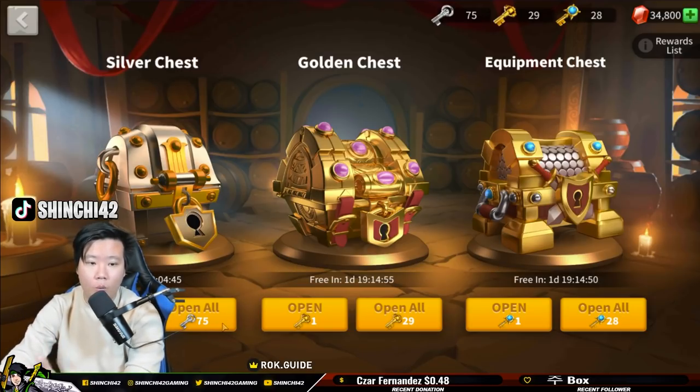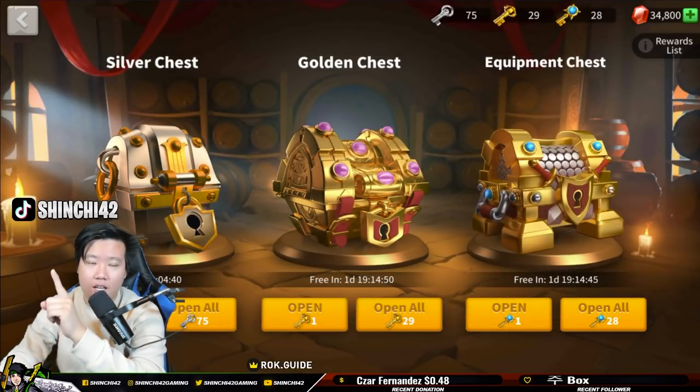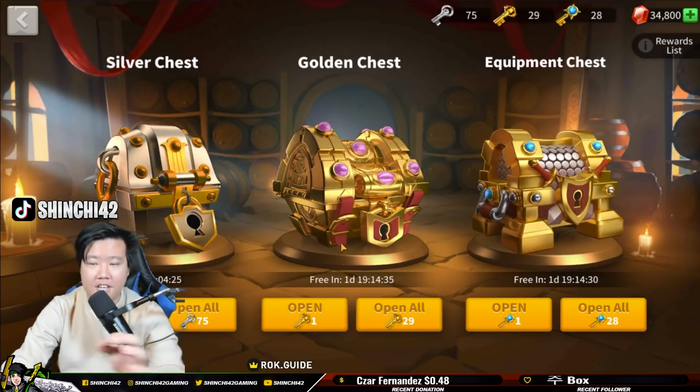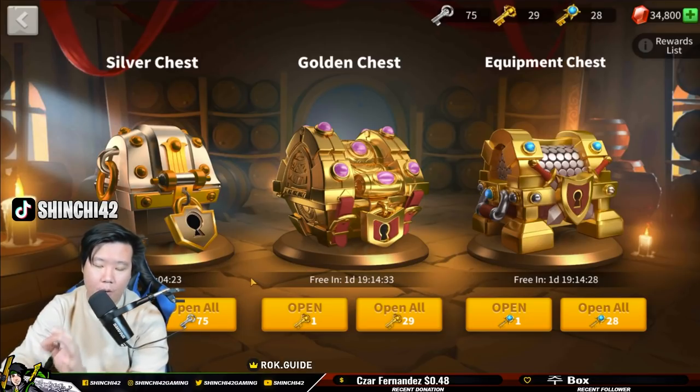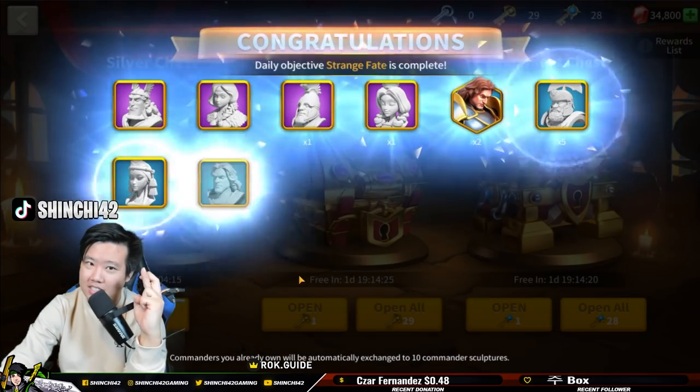What we need to do is open everything up. We're going to open all the keys today in my free-to-play account. Let's see if we're going to get really lucky with the opening. Wish me luck guys — press that like button — let's see!